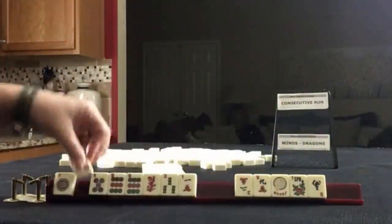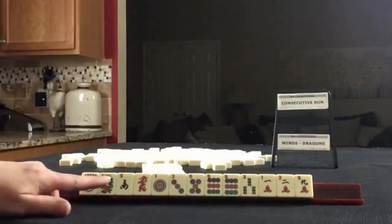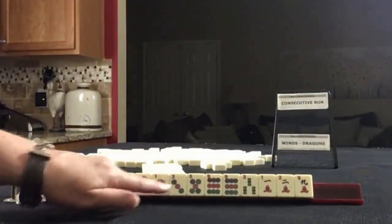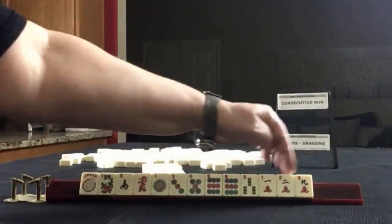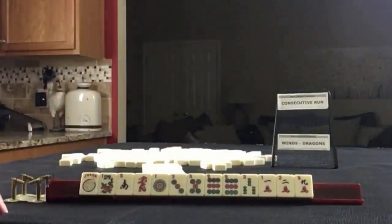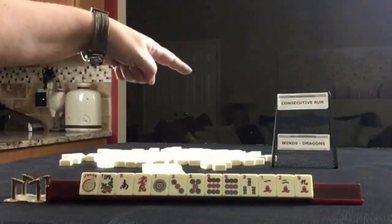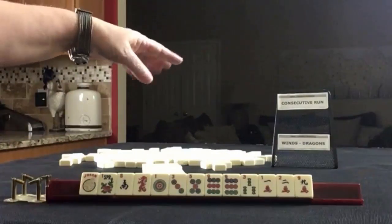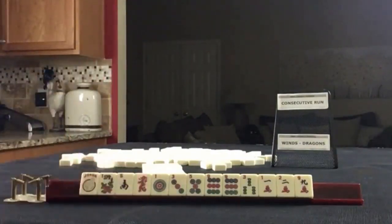Here we go. Here we have a joker, flower, south, red, one, three, five, nine, pair of nines in dots, three bam, one, two, nine in cracks. If these were your tiles, which of these would you focus on — consecutive run or winds and dragons? And what would be your first pass?